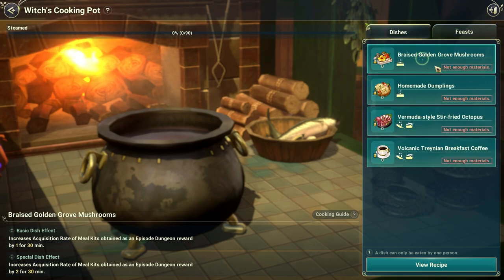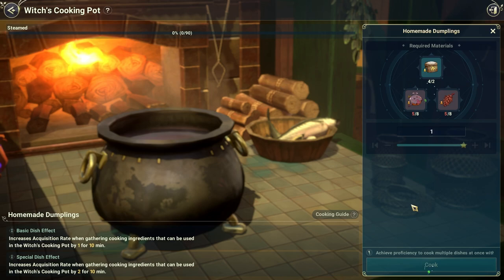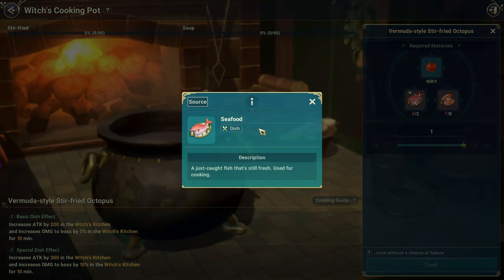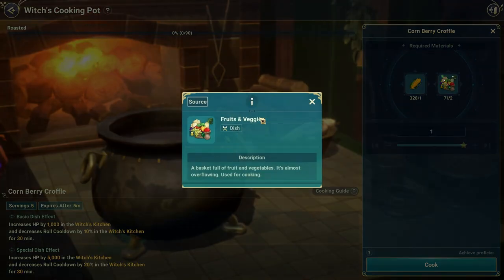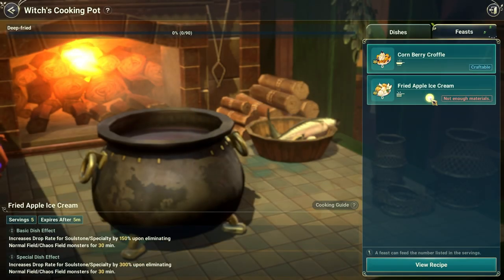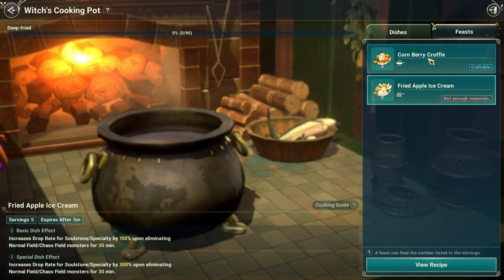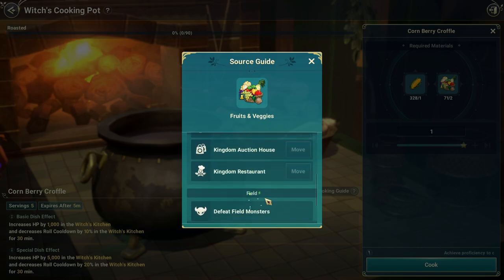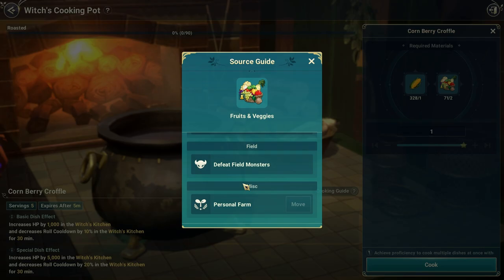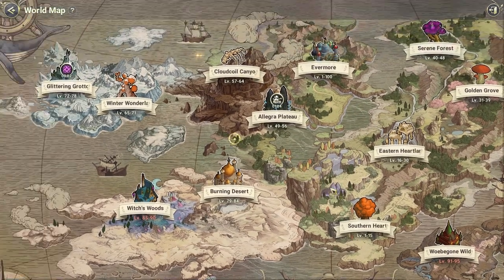Now I'll show you guys where to get the ingredients. You need mushroom, grain, seafood, and Britain veggies. Milk and possibly eggs — in the other one you get this from monsters, so you can easily find it. You can press here and check the source. They say you can get this on the farm also, but also from defeated monsters.